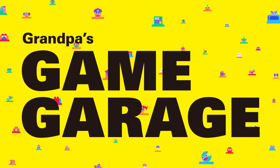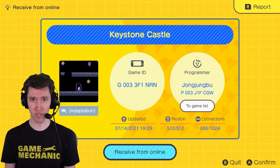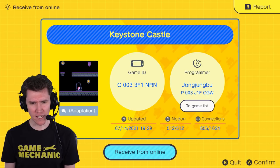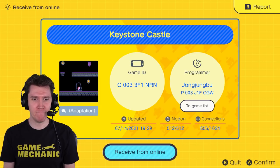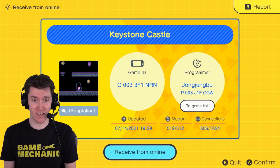Howdy folks, and welcome to Grandpa's Game Garage. I'm Stephen George, Internet Grandpa, and your game mechanic for today. Today's game is Keystone Castle, programmed by Jung Jung Bu. There's a little tag on here that says 'Adaptation' — I don't know if I've noticed those tags before. Tell me what it means, because I don't remember seeing that. Otherwise, the pixel art looks pretty. So let's get started and find out what this is.